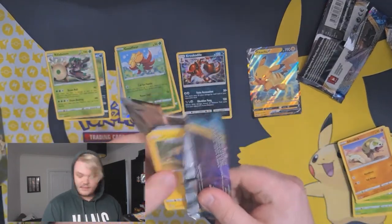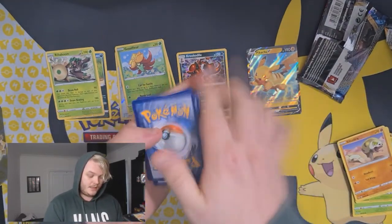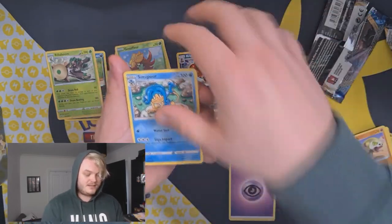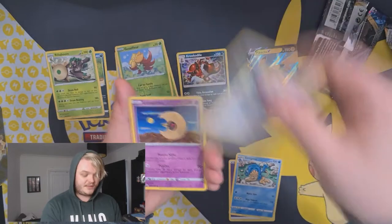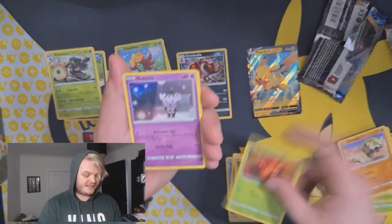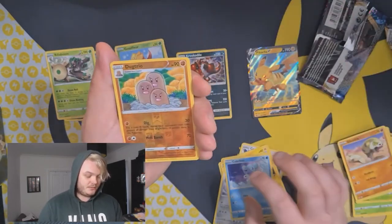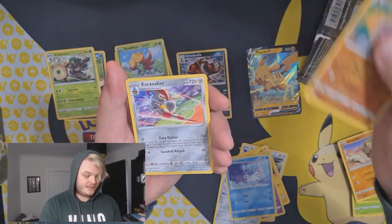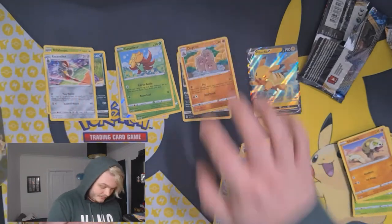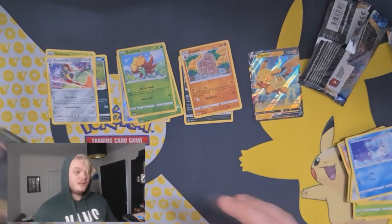Charizard VMAX is going to be in this pack - mark my words. I have a feeling, and when I have a feeling it's a pretty good feeling. Psychic Energy, Simipour, Clobbopus, Lunatone, Mareep, Paras, Grafaiai, Skwovet, Copperajah, Reverse Holo Doduo Trio. My feeling was wrong - Excadrill. But I'm not going to complain about what we pulled there.